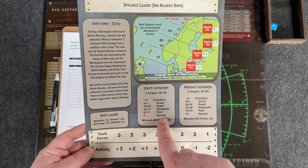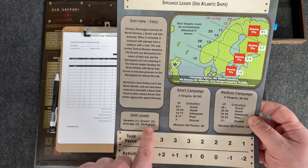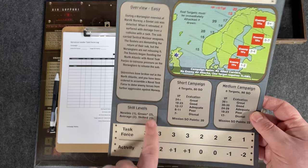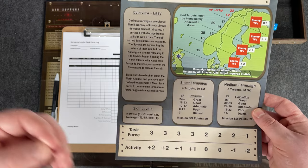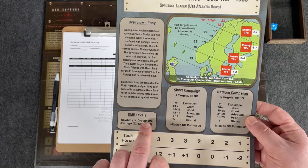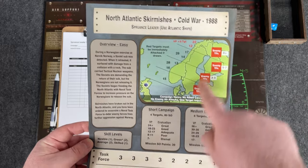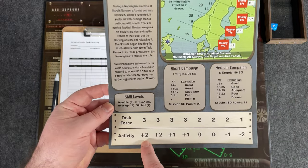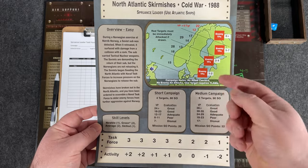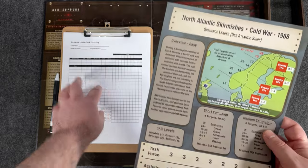At the end of the four targets, you're going to see how many victory points you've accrued compared to the chart on the sheet — it'll tell you if you did great, dismal, or somewhere in between. When purchasing your ships and commanders, these are the skill levels given as part of the campaign: one skilled, two average, two green, one newbie. If you purchase additional ships beyond those skill levels, they're going to start at green. The task force number controls how many enemy task forces are placed, and the activity is a modifier to a roll determining encounter odds.